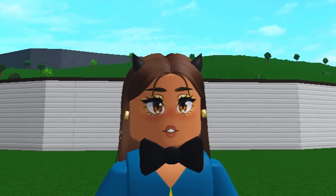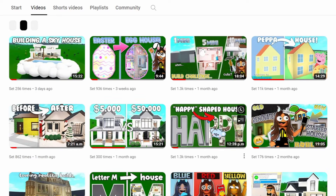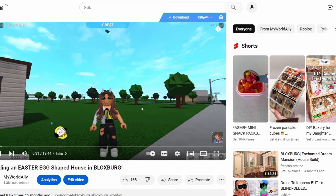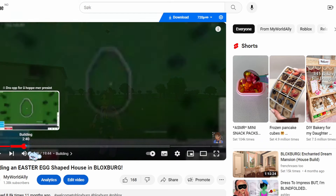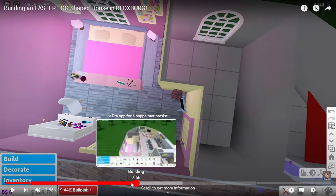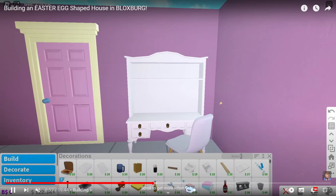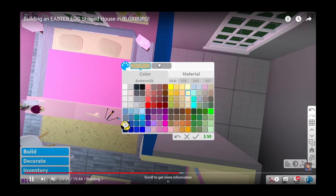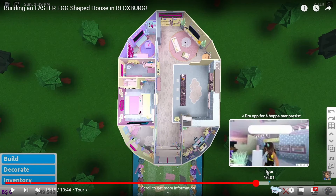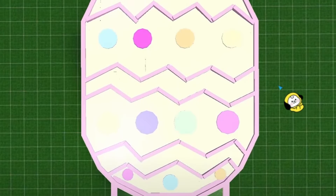How did my Easter egg house look? I have to go check it out. Here we have it, guys. I'm turning the volume off. Oh my god, my building — why was my building so bad back then? I remember thinking that this was so good. As you can see, I was using a lot of pastel colors. I do like the top of the egg though. I remember being so proud of this.